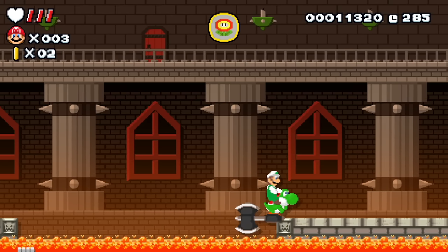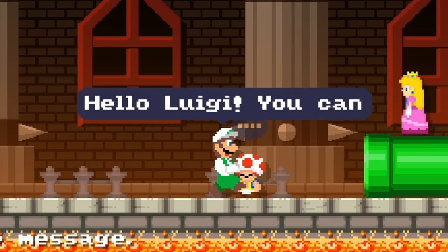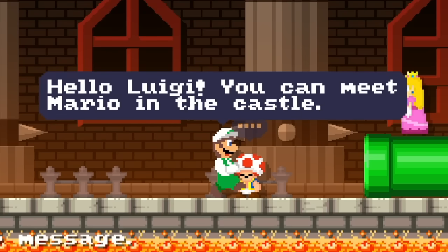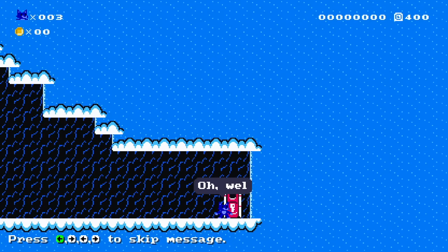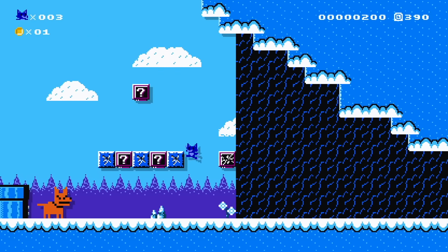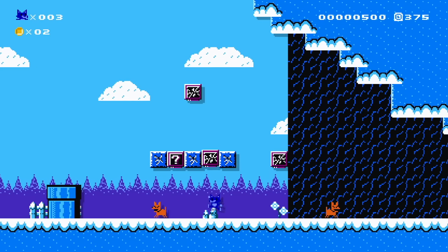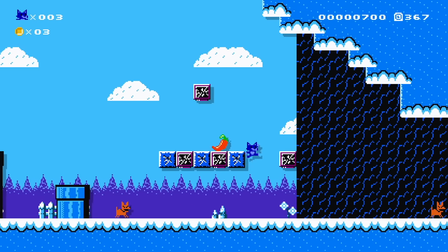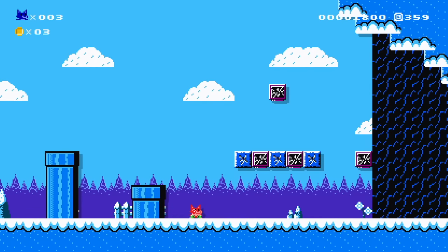Hello Luigi, you can meet Mario in the castle. This one's candy into the fridge dimension. Well it looks like my fridge is bigger than I expected. That's a big old doggy-dog — good to see a big old doggy-dog get squooshed. Now there's two dogs — you have a friend, you can thank me later. And now you don't have a friend — that actually felt kind of mean, I'm sorry.